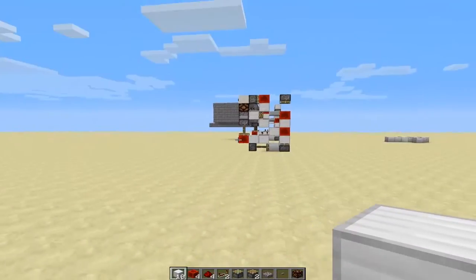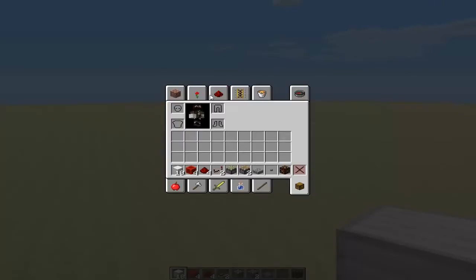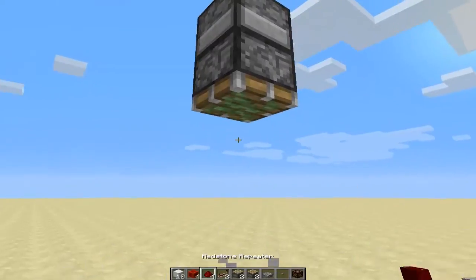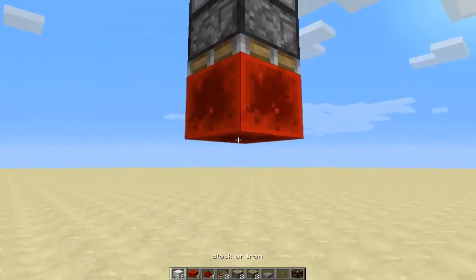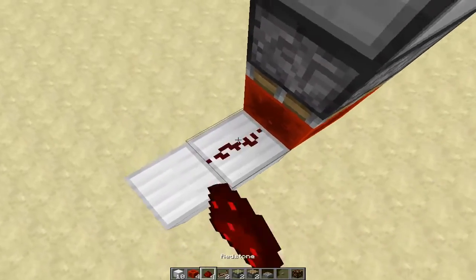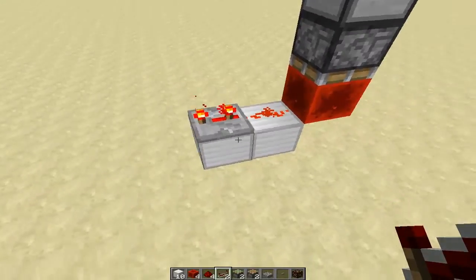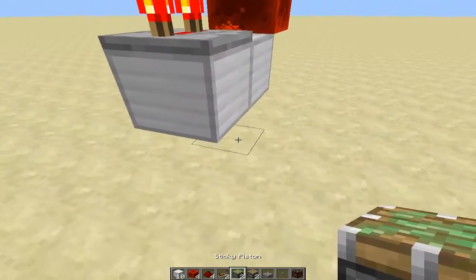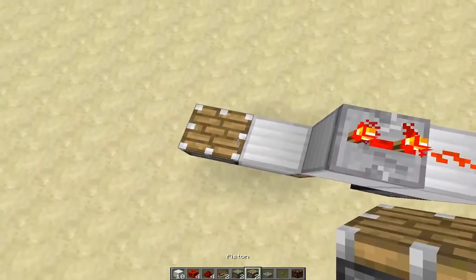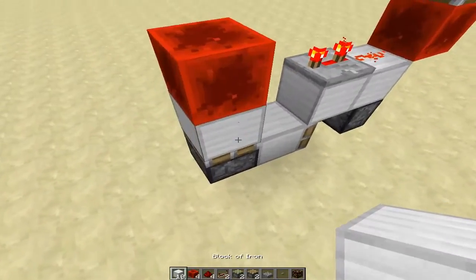Actually you're going to need 2 sticky pistons — sorry about that. You're going to put a redstone block there, extend out here. You're going to need a redstone and repeater here set to 3 ticks. Underneath here you're going to have another sticky piston with a regular block there. Put a regular piston right here.